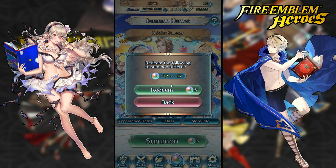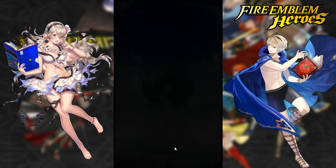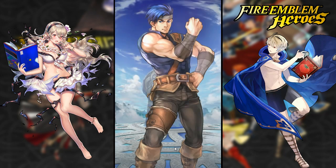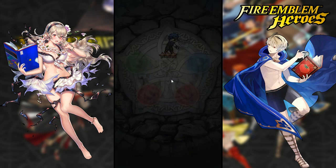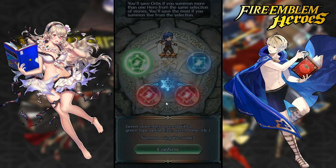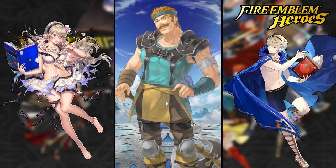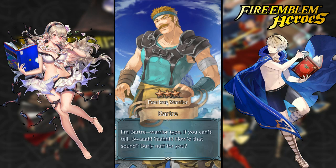Down to 22 orbs and still no Elise. Got two orbs for Elise — hopefully she'll be in here. There's Berica again... no, that's Barst, even worse. Berica and Barst are the most common green units. At EXF Gaming we always get five-stars, but we're getting a lot of three-stars today. Barst, Bartay, and Berica — the best green units of all time.